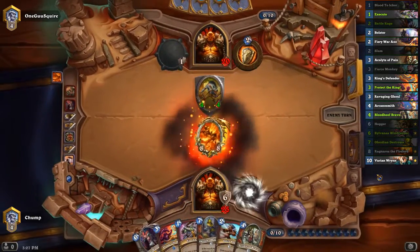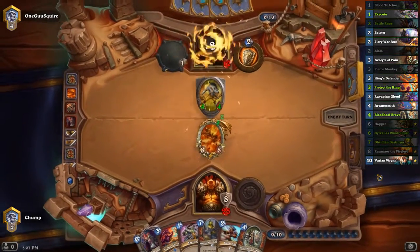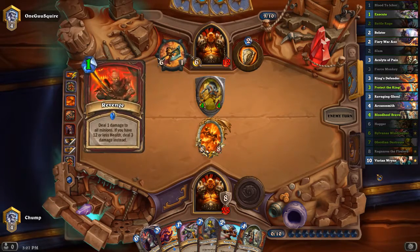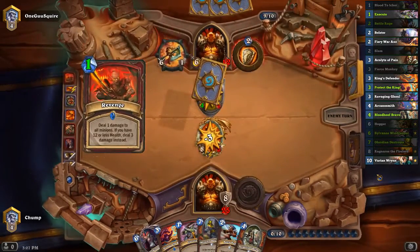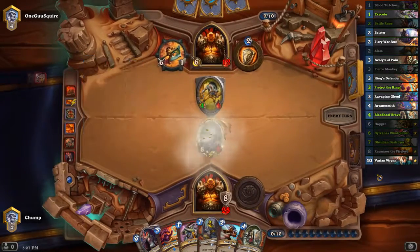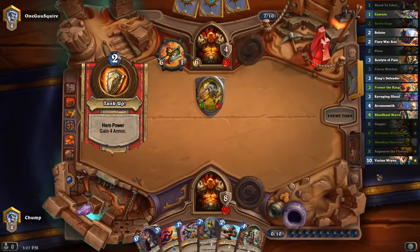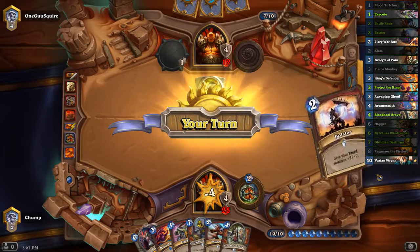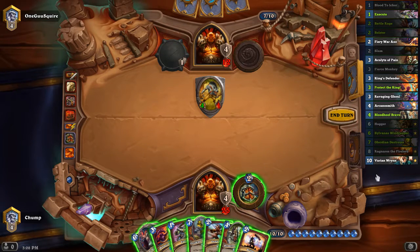If it hits him in the face, he's too low to face tank with Gorehowl. And hitting the gnoll means he has no board. Obviously hitting the gnoll was preferable, because he can actually kill Ragnaros on board like this, but if he does, he goes down to four, probably heals up to eight. Oh, he has Revenge in his deck. Had to Revenge his gnoll for three damage. Fortunately, I don't have any way to deal one damage to it.